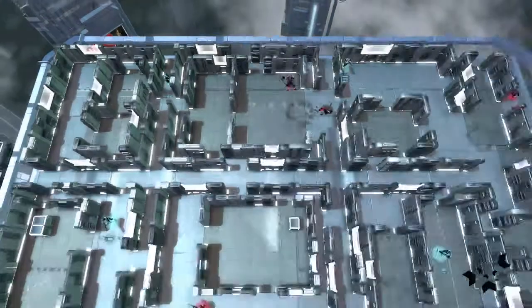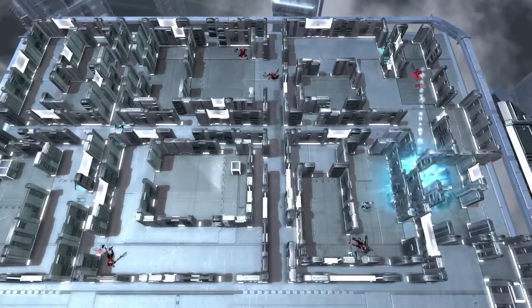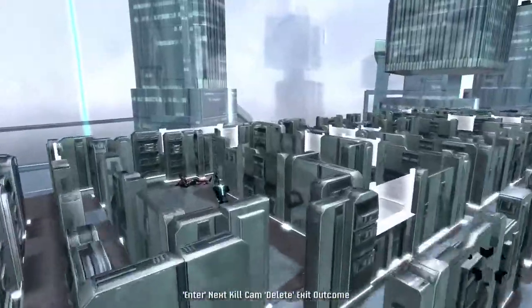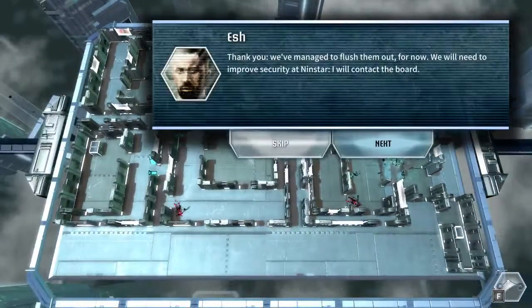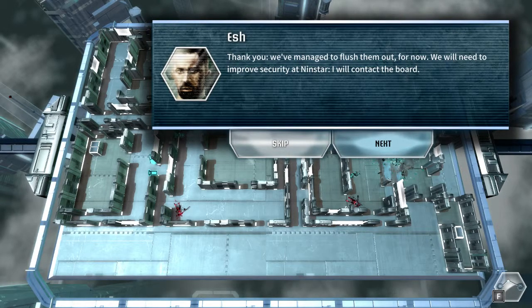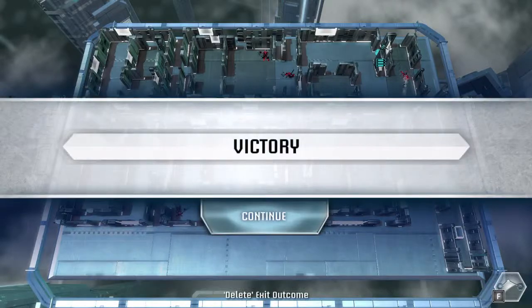Rocket launcher — amazing! You've managed to flush them out. For now you'll need to improve security at NinStar. I will contact the board. The encryption service is failing on that last unit — any of the nomad unit tracker, I think I can pull something out of it. You are victorious.